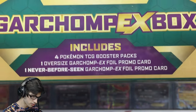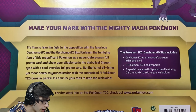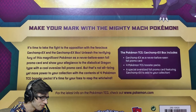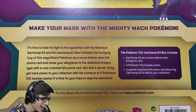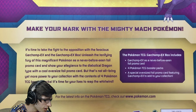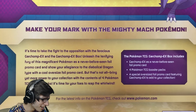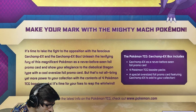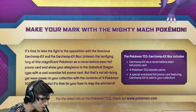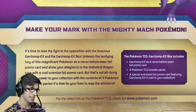Let's have a look on the back and see what it says. It says: make your mark with the mighty Mac Pokemon. It's time to take flight to the opposition with the ferocious Garchomp EX. Unleash the terrifying fury of this magnificent Pokemon as never before seen foil promo card and show your allegiance to the diabolical dragon type. I really love the emphasis in this little blurb — like these descriptive words. That is a cool little blurb, it's so funny.